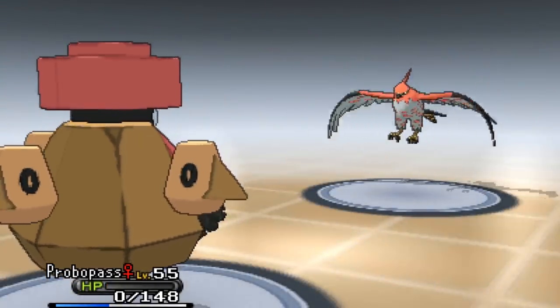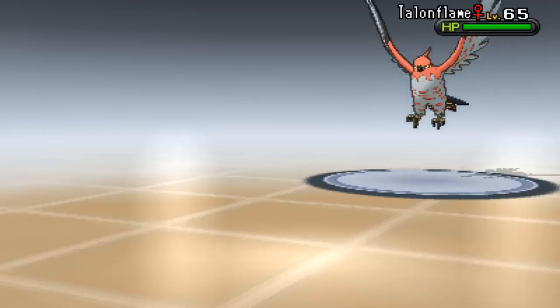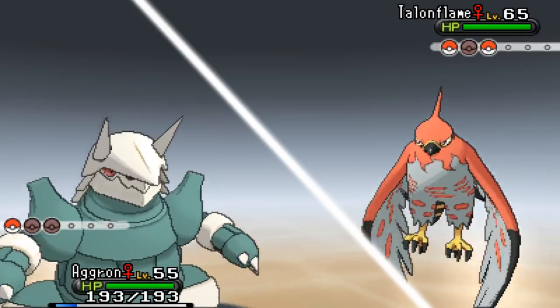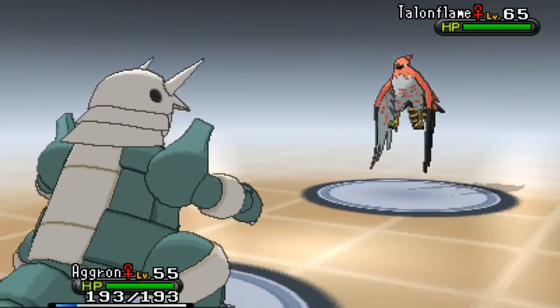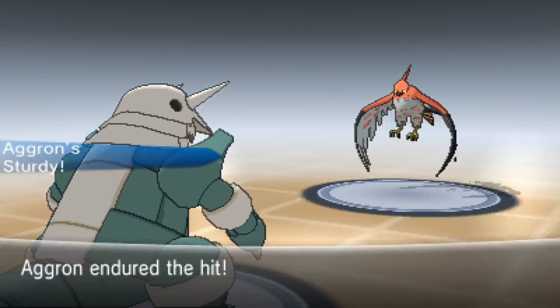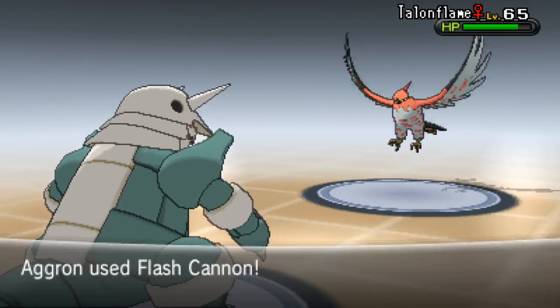It's Talonflame again with Quick Attack! Swapping into Aggron. We can still do this! Going for Flash Cannon. It uses Brave Bird - fine, I've got Sturdy. Talonflame takes recoil and I should be able to take it out. It's quite hard using these types - something like Aurorus that has many weaknesses is actually really good in inverse battles because its weaknesses become resistances.